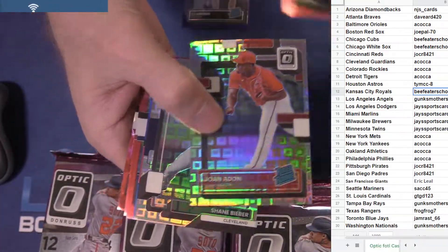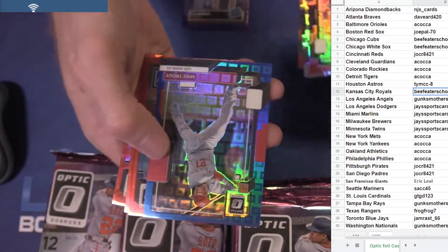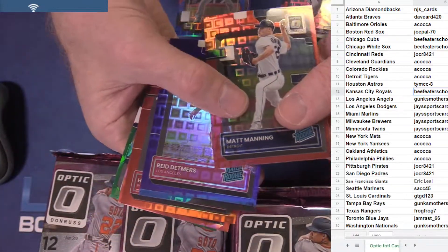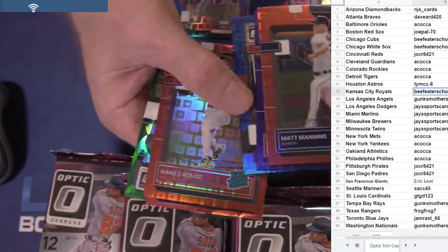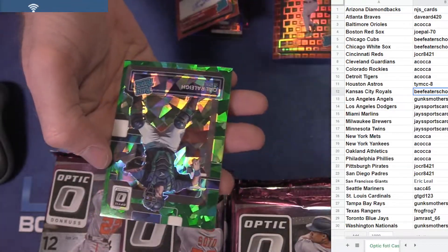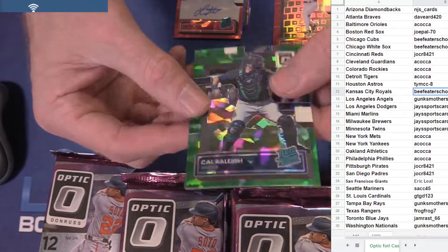Yellich, Abrams to 99. Shrout to 99. Abner Swans. Short print Luke Williams to 25. Cal Raleigh to seven.